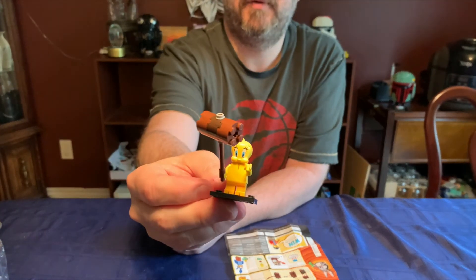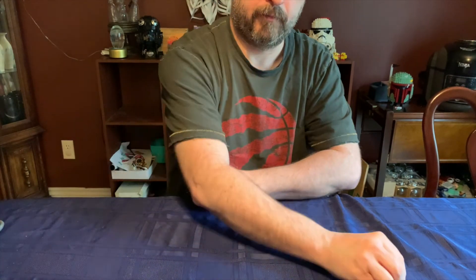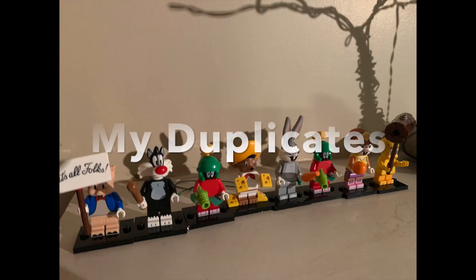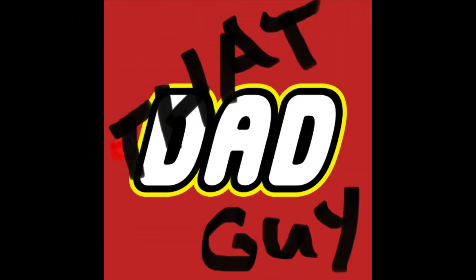Little Tweety Bird with his mallet. So we got Bugs at least. We still need Tasmanian Devil, the Roadrunner, and Daffy Duck. Hopefully we'll get them. Alright, thanks for joining me.